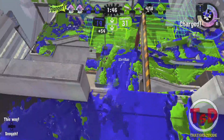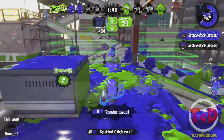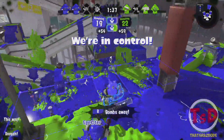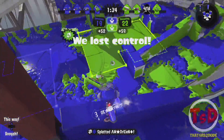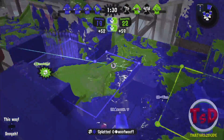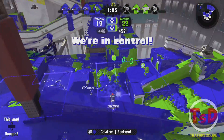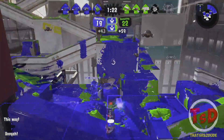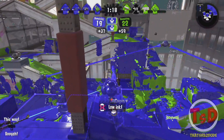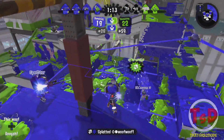The Ink Storm gets a nice buff — just a little bit wider, painting a little bit more. It's definitely going to help weapons like the Splasher Pro, the E-Liter, and the Carbon Roller paint just a little bit more. The Baller buff seems really interesting as well — it's going to be much more viable compared to version 1.2. Definitely weapons like the 52 Gal are going to benefit from this, considering the Trislosher is now nerfed. The Baller is going to be more sturdy and more effective when it explodes as well.